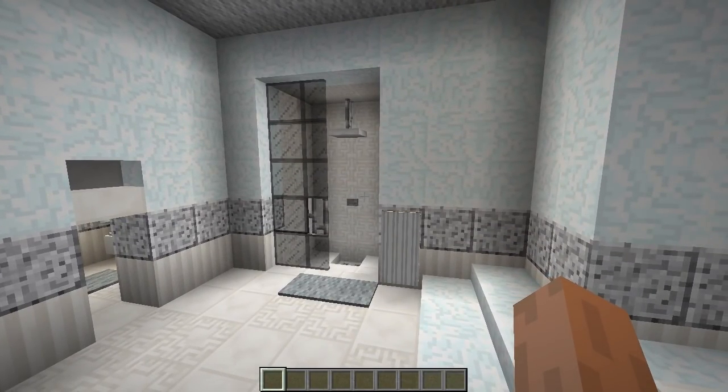There we go — a nice functional working shower you can use in all your builds. If you want to come on my Minecraft server, the IP is mc.chaoscraft.net and I'm on there pretty much every day. Thank you so much for watching, I really hope you enjoyed it, and I'll see you again in another how-to tutorial.